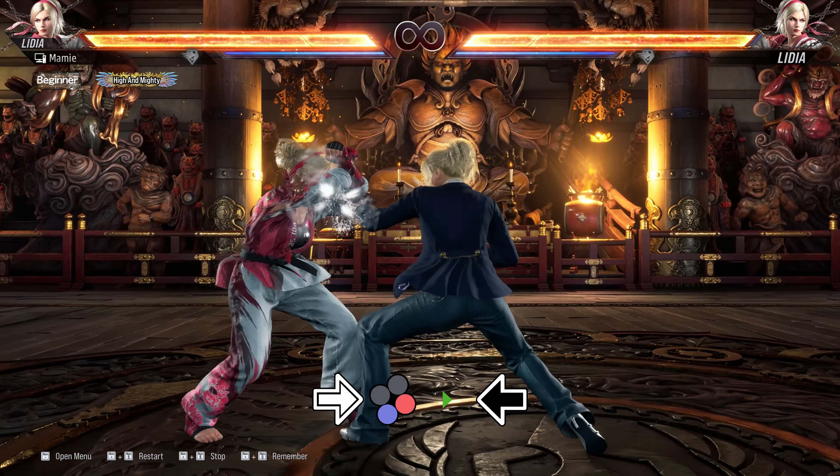Most of the time, the way we access Horse Stance is through two of Lydia's most important moves: Forward-Forward 2, or Running 2 for the Blue Spark version, or Down-Back 3. Forward-Forward 2 is Lydia's main approach tool.